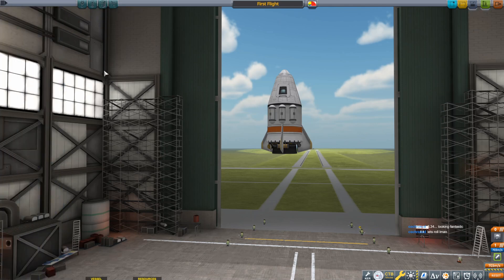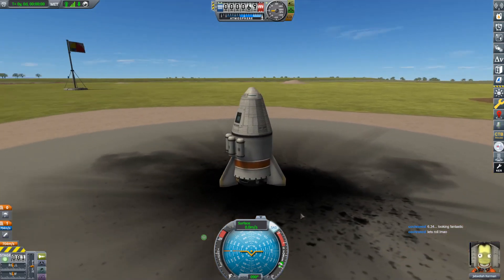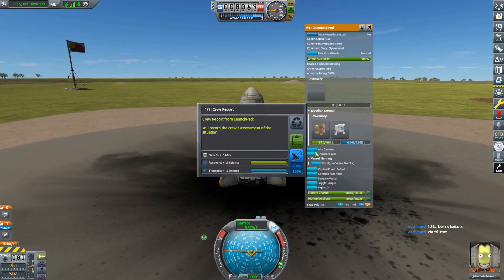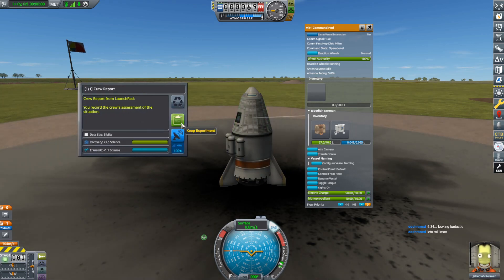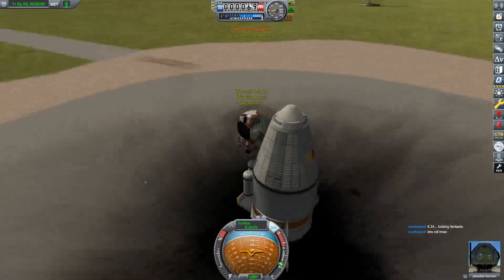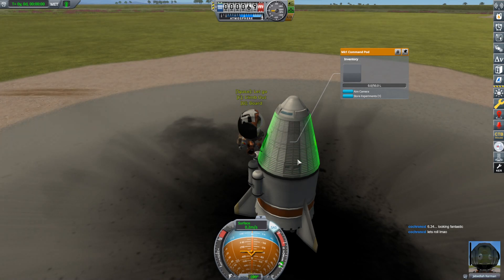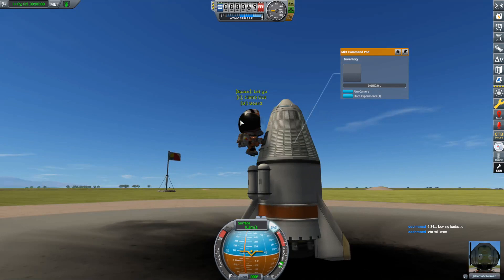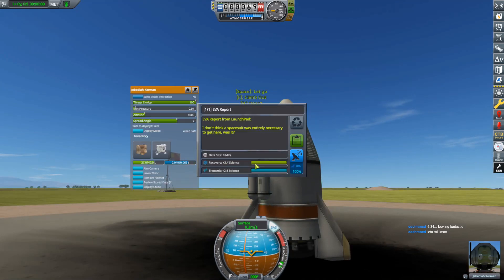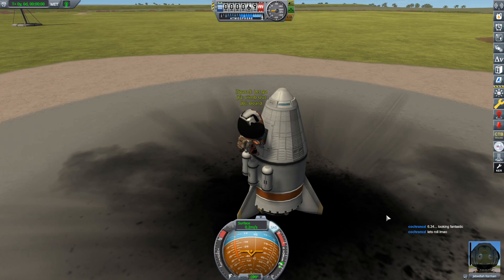Let's launch — Jebediah is in there. Actually, let's get some science going first. We do have the crew report — that's an easy one to forget; all capsules have crew reports, 1.5 science, we'll collect that. Then Jebediah is going to do an EVA and collect that data. It's really important to collect that crew report because it frees the crew report experiment so I can perform it again later in this mission. Jeb can also do an EVA report — that's going to be 2.4 science. I can't transmit because I don't have any antennas on this thing.